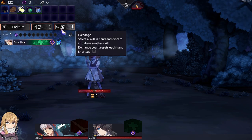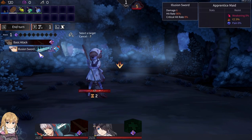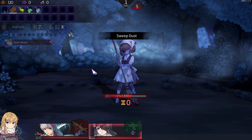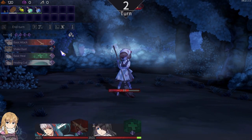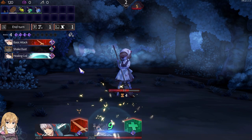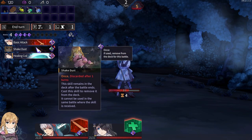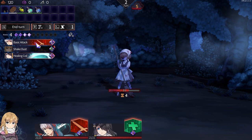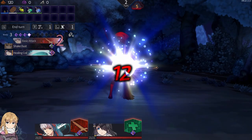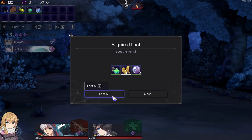I don't need to. Exchange that — nice. Still requires two though, okay. End turn. Basic heal — that's free. Let's start after one turn. Shake dust. Boink — I'll take that. Sealy potion, soulstone, needle — nice.